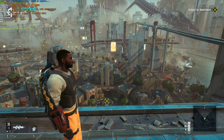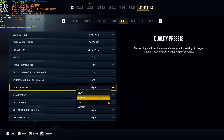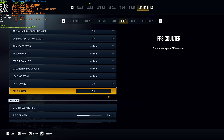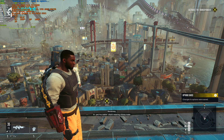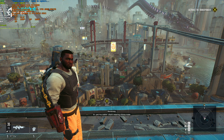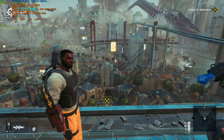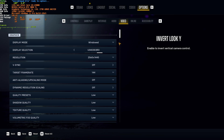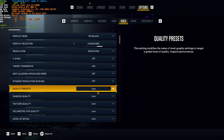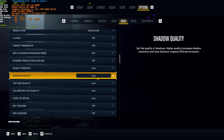Starting from 77 FPS, the quality preset obviously has the biggest impact as it changes every option below it. So 77 on high, 87 on medium, and 92 on low. There's not a huge amount of performance to be gained by messing with these options, especially on higher resolution or higher-powered hardware — 10 to 15 FPS isn't a lot. However, there are a few options that should impact your performance more than others.